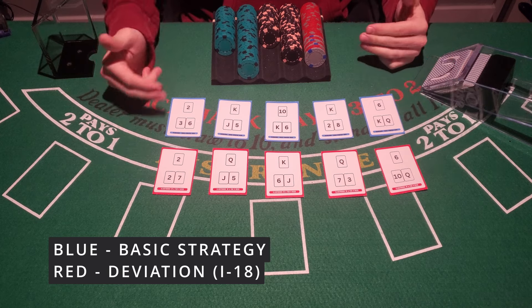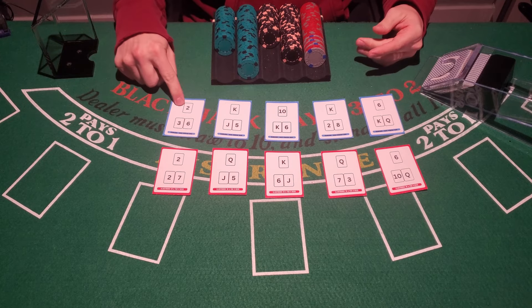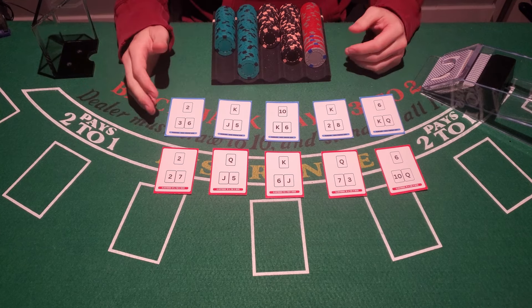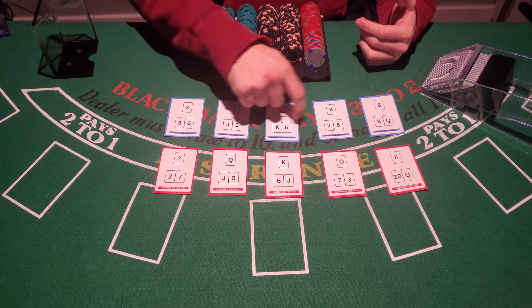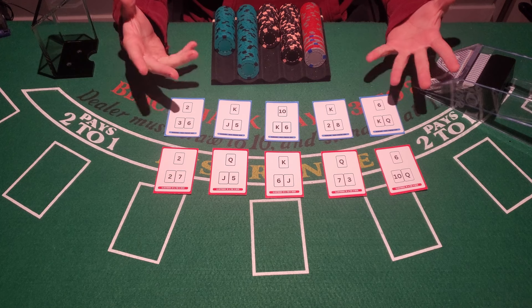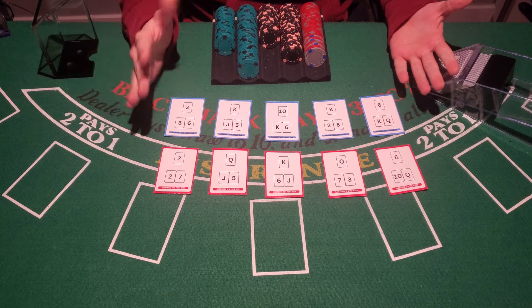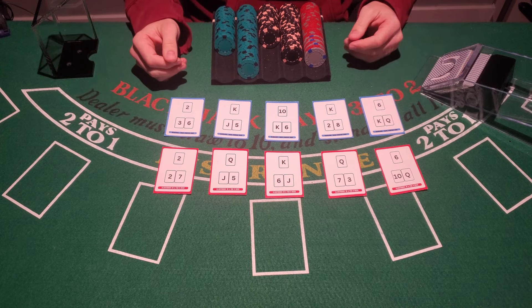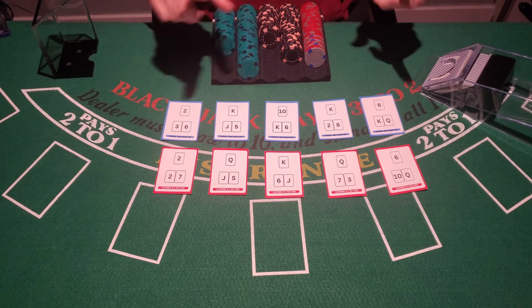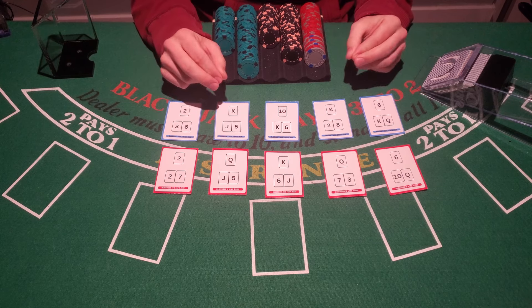These are the same situations on each card. For example, this is a nine versus dealer's two, and this is a nine versus dealer's two — that's the same for all five situations. The blue cards are the basic strategy, which means more or less what you would do if the count was zero. Basic strategy tells you which hands to play and exactly how you should play them when the count is zero.